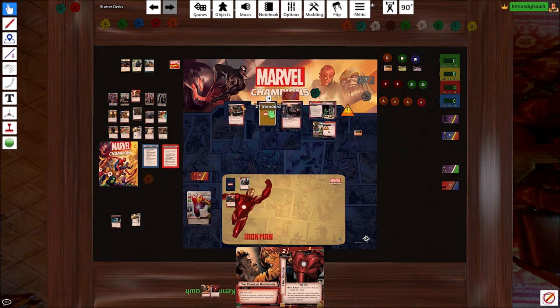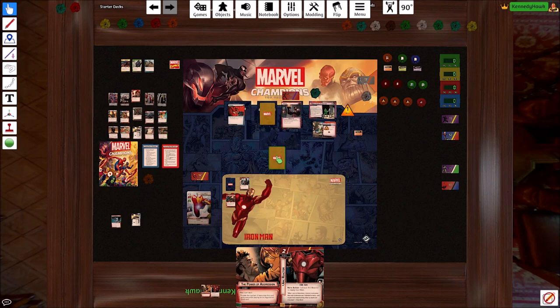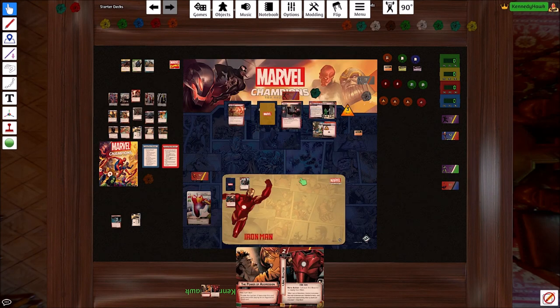Bad guy's turn. He's gonna get one threat here. He's gonna swing at us for two — three total, not so bad. But we do still have to deal with the hazard card and it's going to make him scheme. It's like the worst thing that could have happened. He's only scheming for two, so not the end of the world.